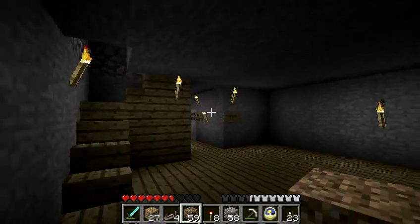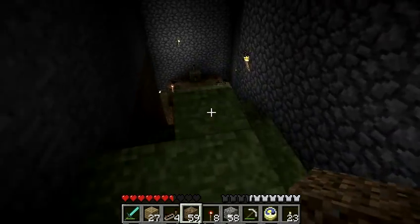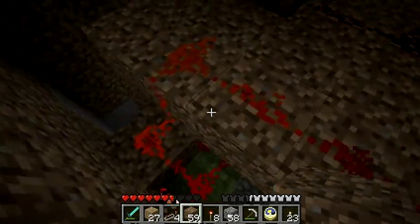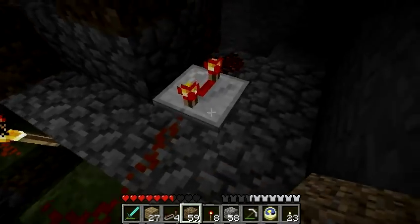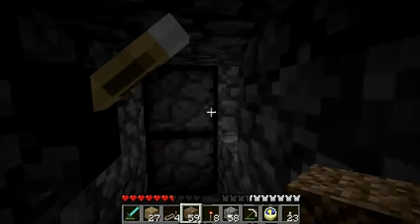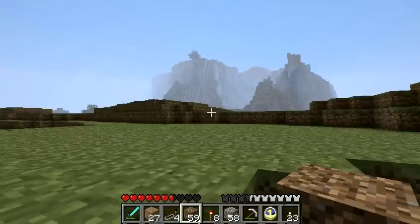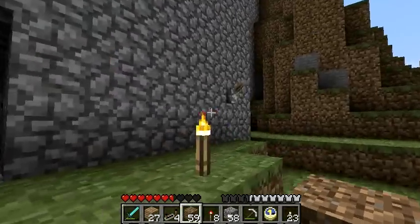Now, to see it in action, we're going to go down to my hidden door — it's just down around the corner. It's not very pretty, but it's also not finished. I'll be explaining how this works. Good thing it's daytime. Switch inside — out we go. Check that nothing's there. Nothing is there. Switch to the outside too.